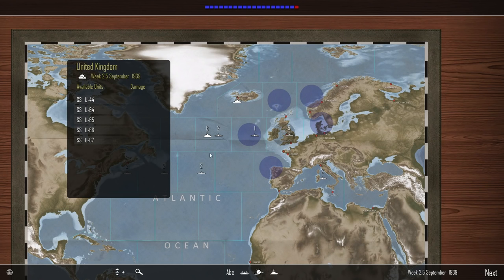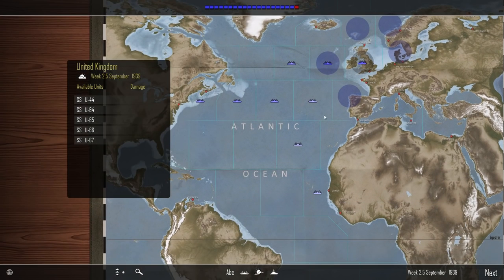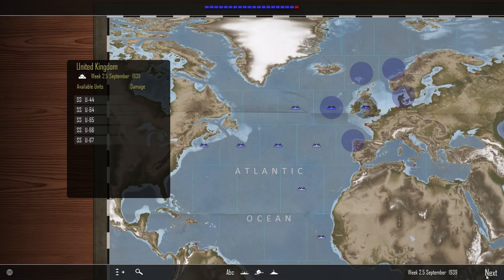Next turn we'll actually be able to move some more of these ships around. We know we have some convoy fleet stuff going on down here, and we'll try to get some of these submarines down to the south in the Atlantic. Next turn.